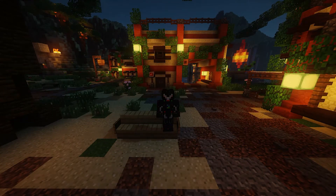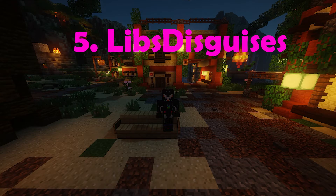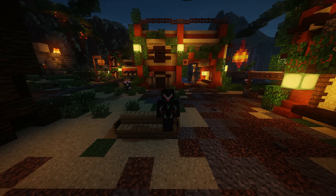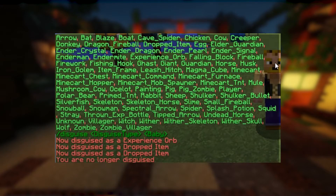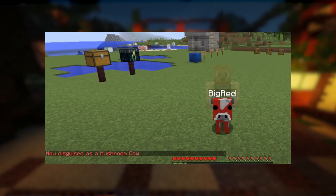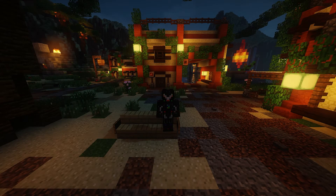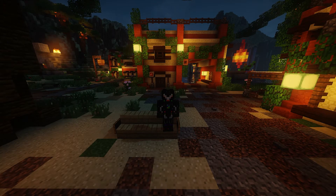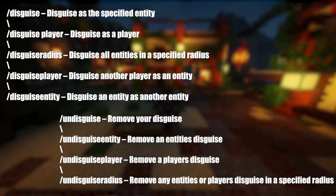On the 5th spot we have Libs Disguises. Libs Disguises is an incredible disguise plugin with hundreds of customization options included. It allows you to disguise as any entity, player, block, and even item. You can even turn any other entity, such as a pig, into another entity like a player. Libs Disguises has infinite possibilities, including minigames such as hide and seek, and even trolling your friends and server members. You can also sell disguises on your server as a fun cosmetic. Libs Disguises is one of the only plugins here that features a free version, which you can download from the link in the description. Here is a list of some useful commands.